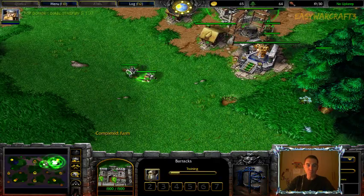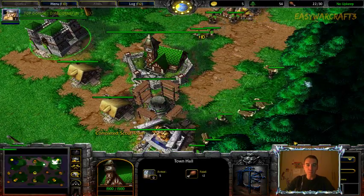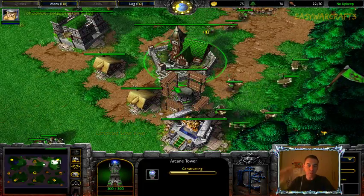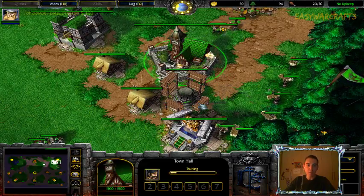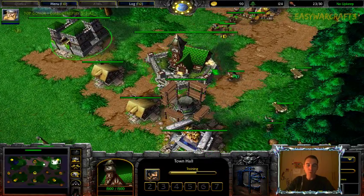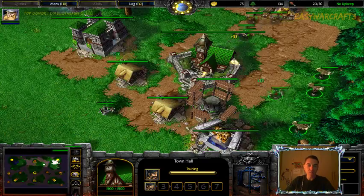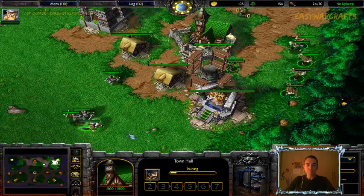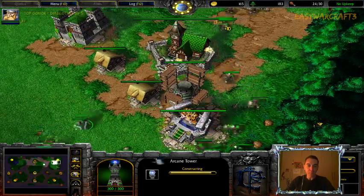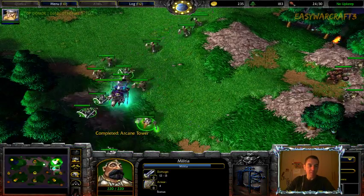I'm massing footmen and preparing to expand. Investing in the early arcane tower really delays my wood income because it costs 50 lumber — so now I have around 120 lumber while I should have 160 or 170. But it's worth it, because if the Death Knight comes with skeletons and you don't have the arcane tower it can really hurt your economy by killing peasants.